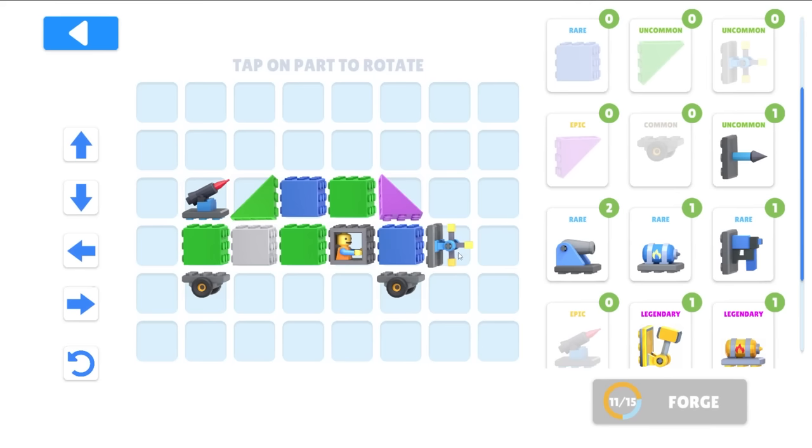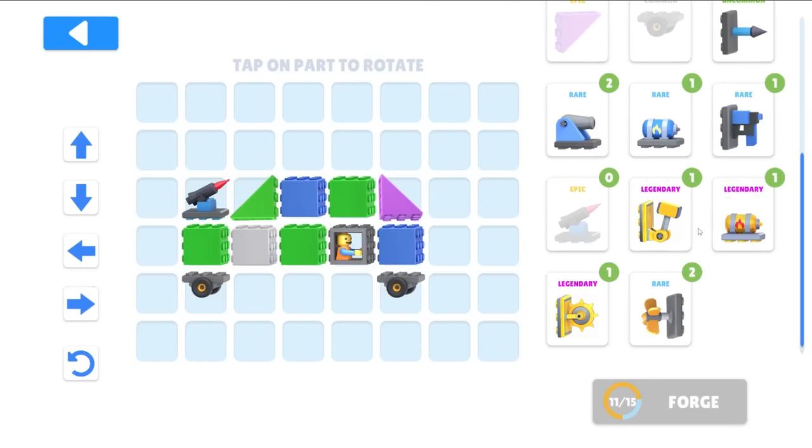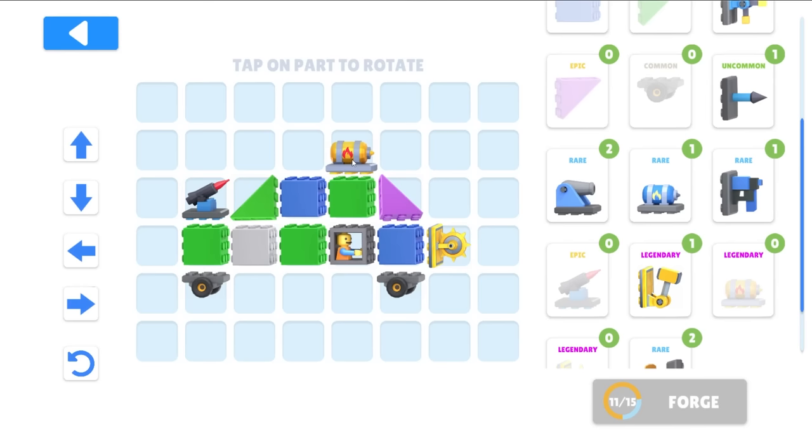What happened to my saw — I got destroyed. This thing on the front just rotates. I don't want to just rotate, I want to burn. It needs a flat surface — I'm dumb. Let's put the fire up here and see what happens.